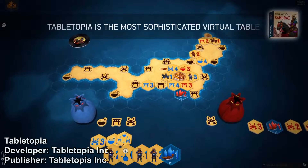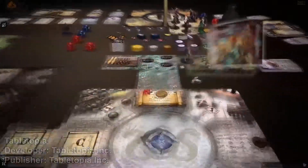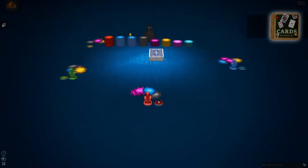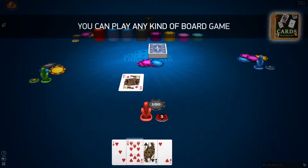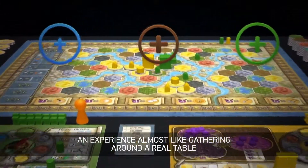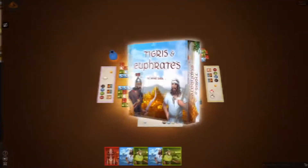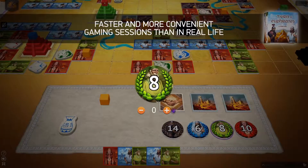First comes free. Tabletopia is a collection of over 300 tabletop games. Each game is presented in a full 3D environment. All the games are 100% licensed. You can make your own games. There is of course an online mode, because who wants to play with AI? I actually double checked if this is really free to play, and yes, it is. Tabletopia is something to look into, especially for cold winter evenings.